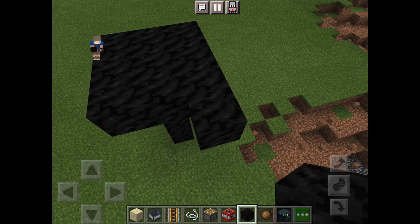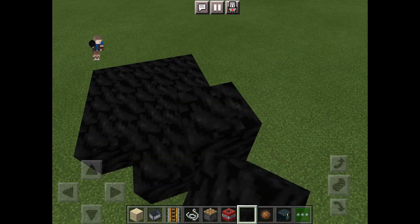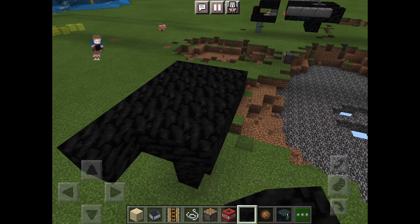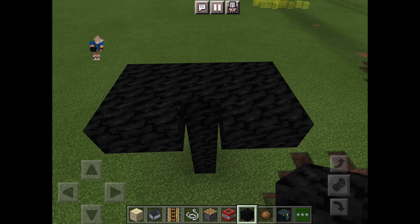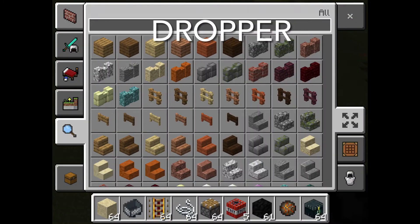Then you're gonna go into the sides and do this, and this is with blocks of coal. You're gonna make sure there's two on each side.